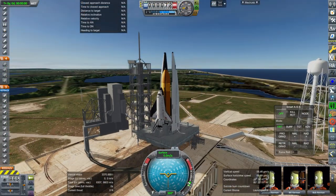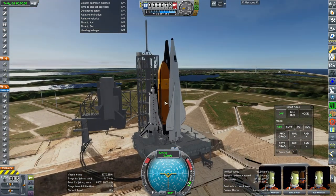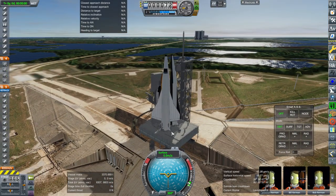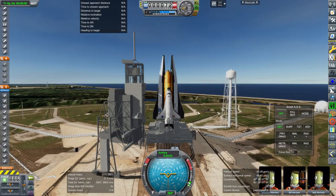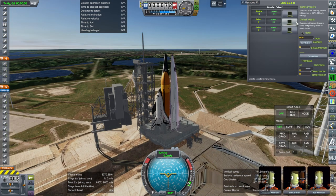Obviously, the launch platform was not made for this. I'm not using the Dauntless shuttle because I really want to see how a regular space shuttle would have done. Our Orion carrier planes are sort of clipping into the platform, but there's no collider on the platform, so it's not a problem. Obviously it was not built for this, but it's trying.